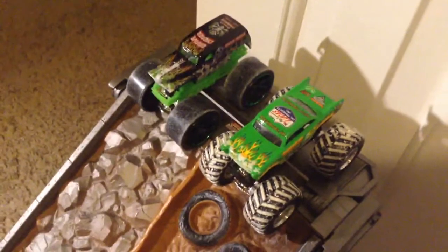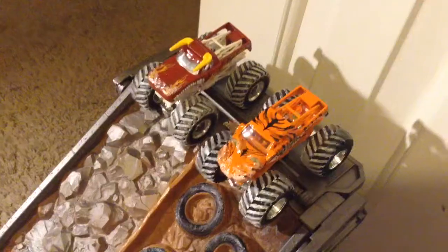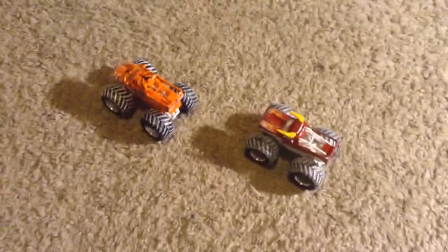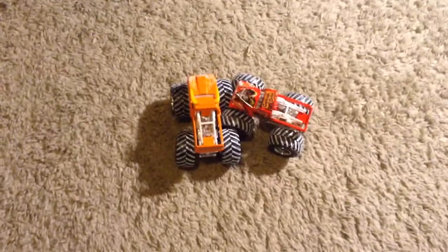It's going to be Stonecrusher defeating Dragon. Now we have Gravedigger TrackAce versus Avenger, and Gravedigger TrackAce — your event 1 runner-up — loses in round 1 to Avenger. Now we have Prowler taking on the Red El Toro Loco, and Prowler will get the win. Now we have Captain's Curse against the Orange El Toro Loco, and Orange El Toro Loco wins with a block on Captain's Curse.